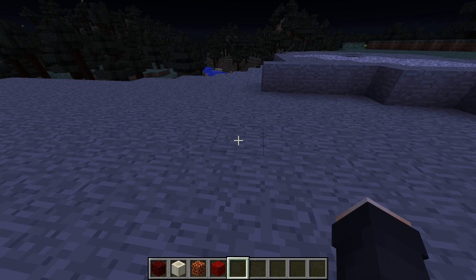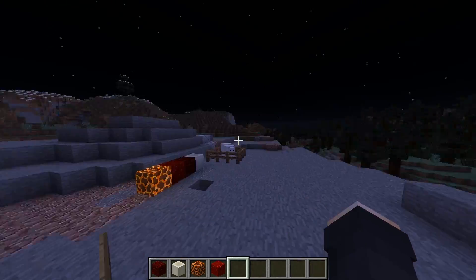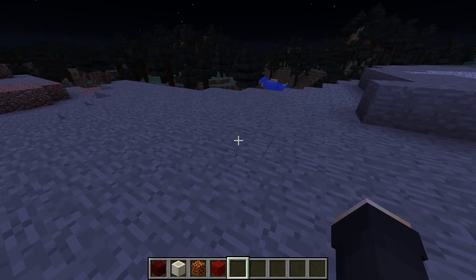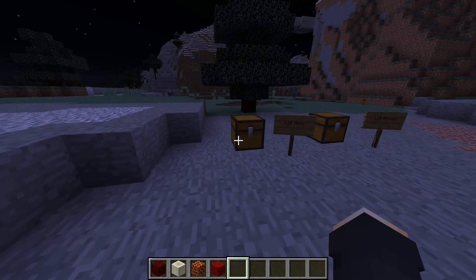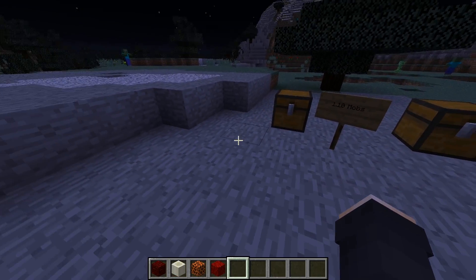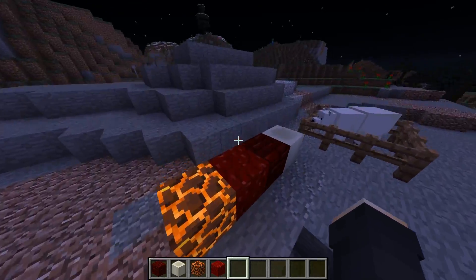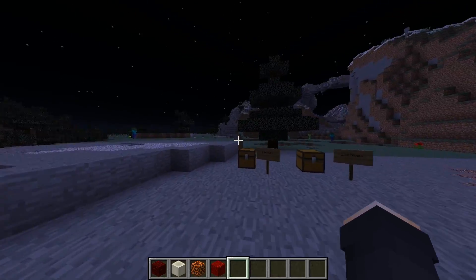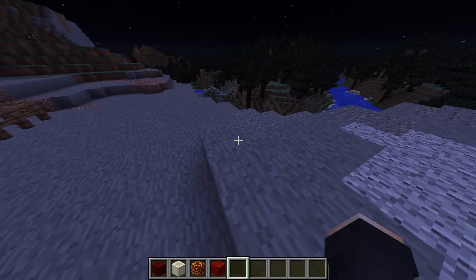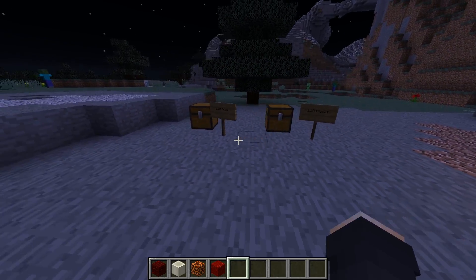Villages generate better paths between buildings. I think that means bigger paths — it used to be two block paths between buildings, and I don't know if they're upgrading it to three or four. More variations of villages based on the biomes they are built in is actually pretty cool. Like if there's a village in a swamp biome, it's gonna be looking mossy and stuff.